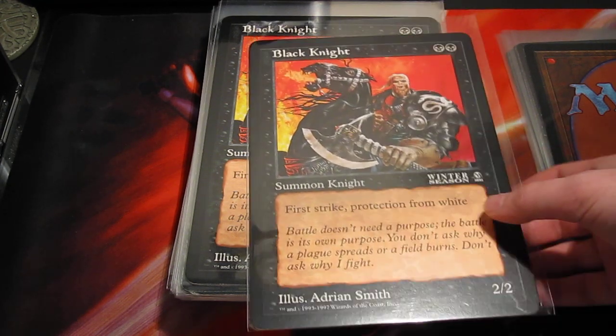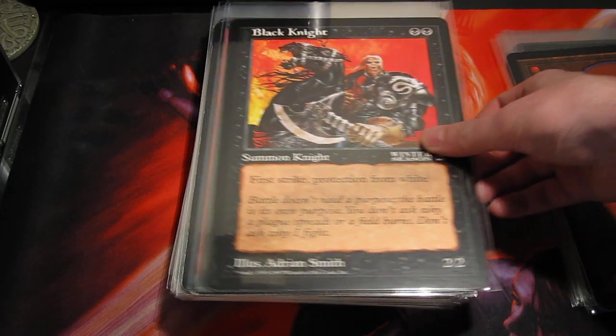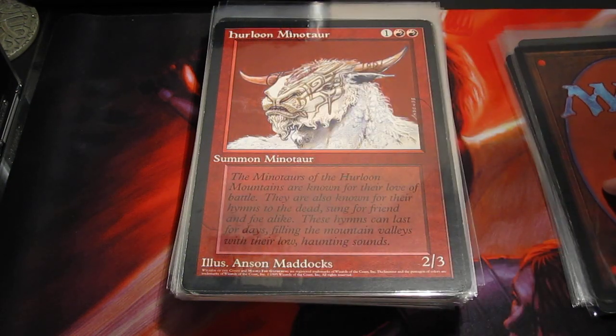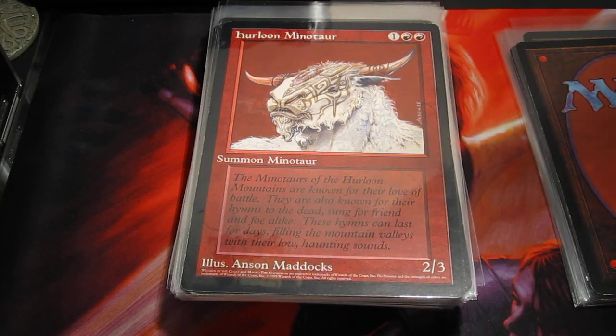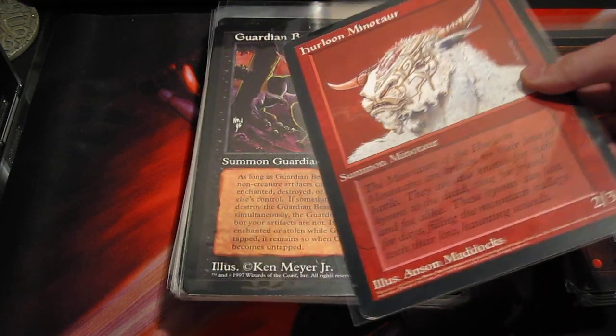So to start with, we have some creatures. I like Black Knight — he's pretty cheap. There's not a whole bunch to select from in the deck, so I'm running three of them. A very good example of why there's just not a lot to select from: Hurloon Minotaur actually made the cut. There are Pyroclasms in here, so the 2/3 body is actually pretty good. I'm only running two of him.